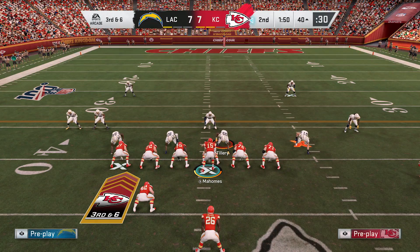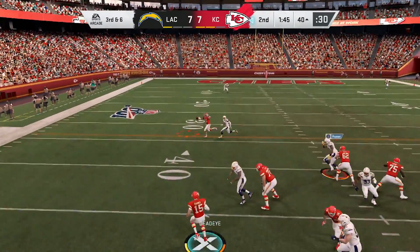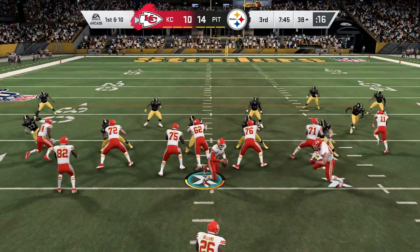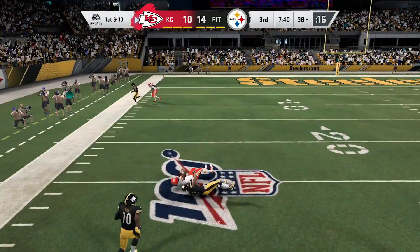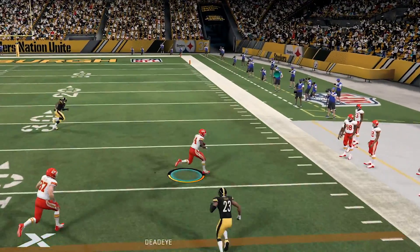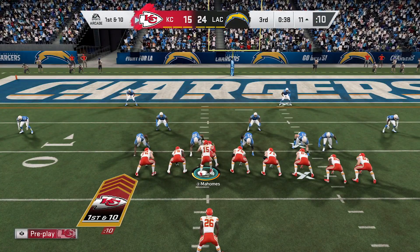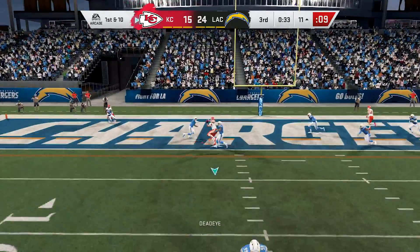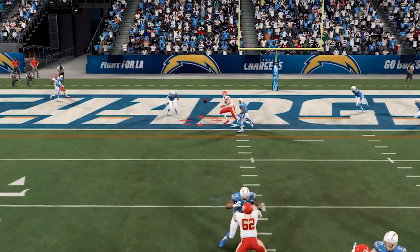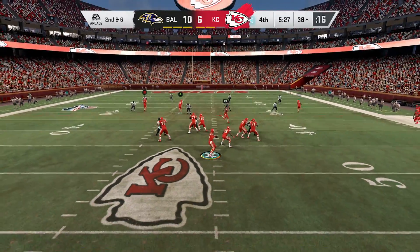Number 19 on the list is MUT Archetypes. The archetype system was added to franchise last year, but now they've added it to Ultimate Team. In prior years you could put any abilities on players regardless of fit — pocket passer abilities on Lamar Jackson, or scrambling abilities on Tom Brady or Drew Brees. Now the abilities you put on your MUT players have to fit within their archetype and how they play in real life. This makes it a little more challenging and strategic — you can't have the best of every world with any player you choose.